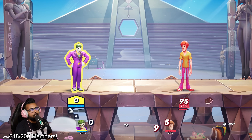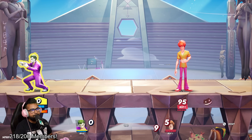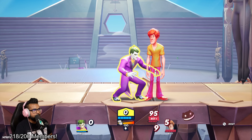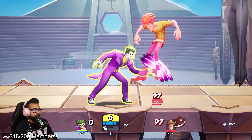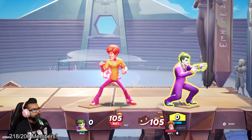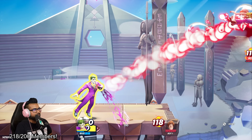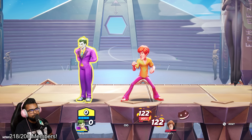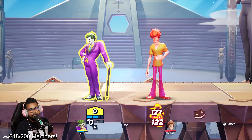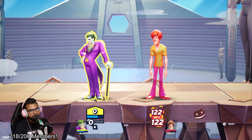Joker also has another move that can be charged in the air — the Flower Acid, his aerial neutral special. Both the Flower Acid and the down smash chattering teeth share the same Ha Ha Meter charge. So if you charge it up from the flower, you can then use the teeth and it's already charged — and vice versa. The charged flowers ignite fire on the enemy and put a damage-over-time effect on them, which is very good for building up damage.